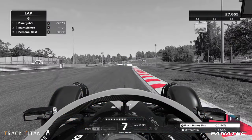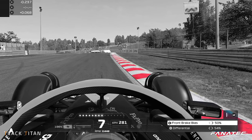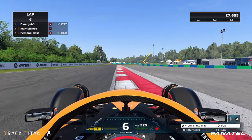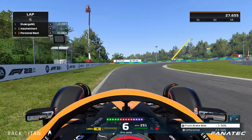When we come to turn four we want to stay off the outside curb on the right as it is lifted pretty high and can easily unsettle your car. We dab the brakes quickly and flick the car into the corner, shifting down to sixth, getting back on the throttle early trying to maintain as much speed as possible until turn five.